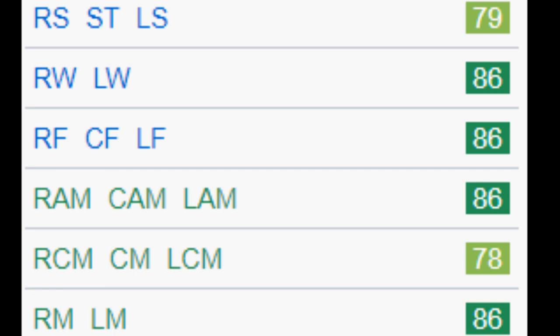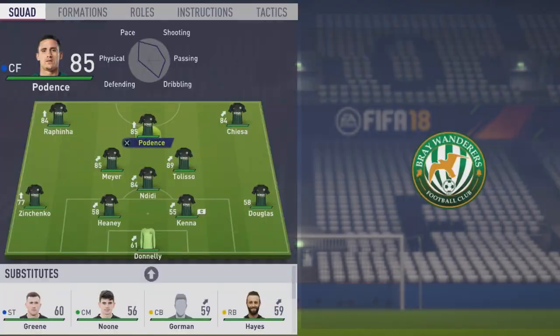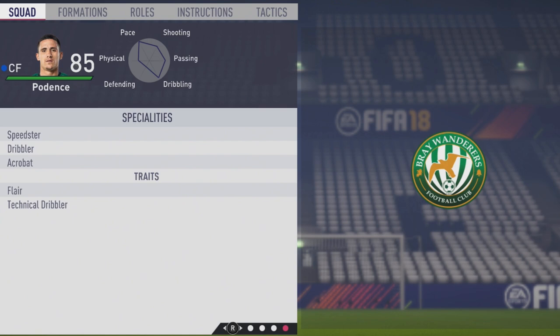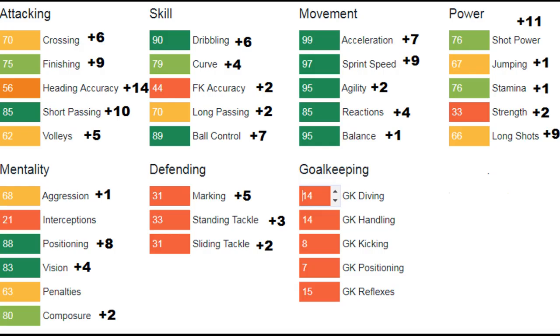He's only 79 as a striker, but 86 as a winger, 86 as a CAM, and 86 as a right or left mid — he can play along the wing and be very effective in the center attacking mid role too. Five foot five, right-footed, high/medium work rates, four-star weak foot, four-star skill moves. He has the Speedster and Acrobat specialties, plus the Tactical Dribbler specialty added. Flair and Tactical Dribbler traits. Over the years: crossing up by six, finishing up by nine, heading accuracy up by 14, short pass up by ten, dribbling up by six, ball control up by seven, acceleration up by seven, sprint speed up by nine.